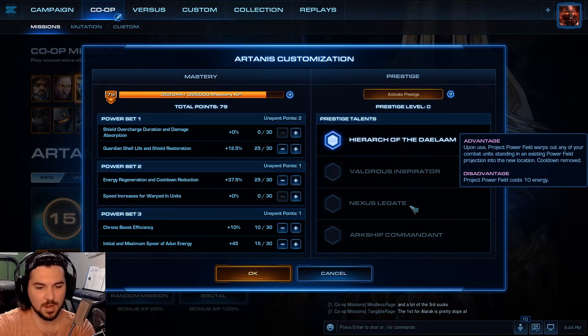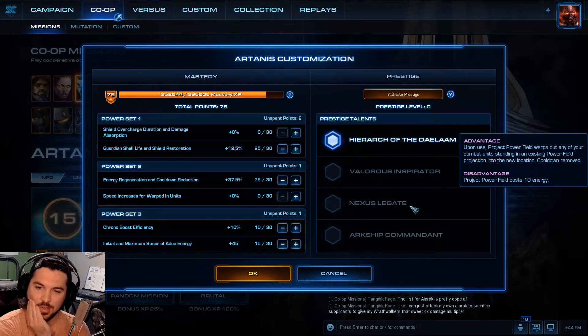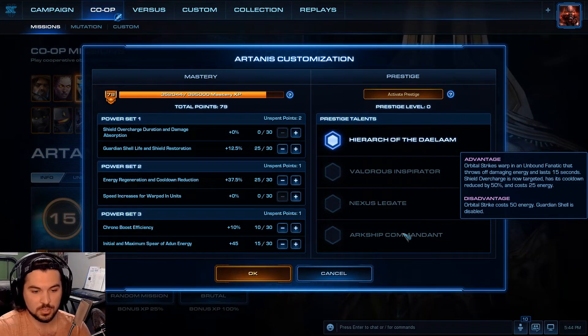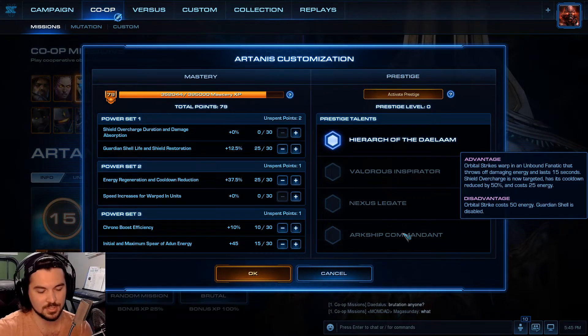Orbital Strike warps in an unbound Fanatic that throws off damaging energy for the last 15 seconds. Shield Overcharge is now targeted, its cooldown has been reduced by 50% and the cost is 25 energy. Orbital Strike cost increased by 50 energy and Guardian Shell is unavailable. I don't like that one. I wonder what the unbound Fanatic is — I'll have to check that out at some point. I can't just open a custom game and try them out because I have to be at max level to prestige.